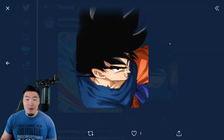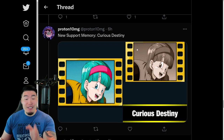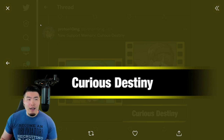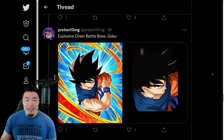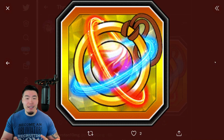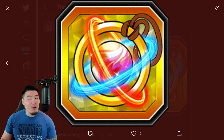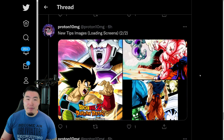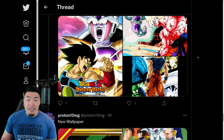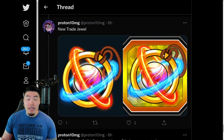We're also getting a new Support Memory called 'Curious Destiny' with the Bulma. I assume we can get this through maybe the Chain Battle. This Chain Battle seems kind of different because we're also getting a new Trade Jewel — it looks similar to the regular Chain Battle Trade Jewel but it's a bit different, honestly looks better. So maybe we get pieces of the Support Memory through the Treasure Chest with the new Trade Jewels, or it could just be for the Xtreme-Z Area. New Support Memory, new Trade Jewel for Explosive Chain Battle.